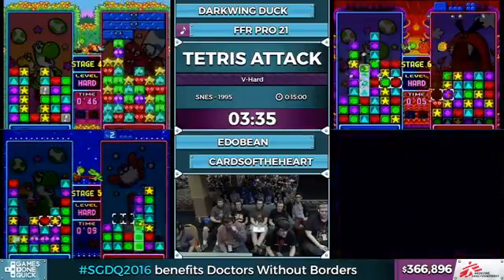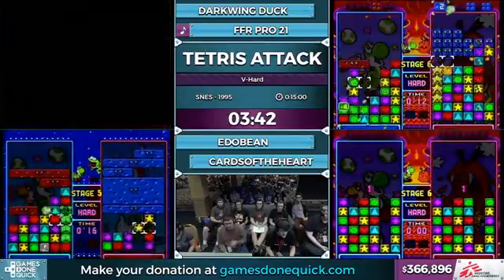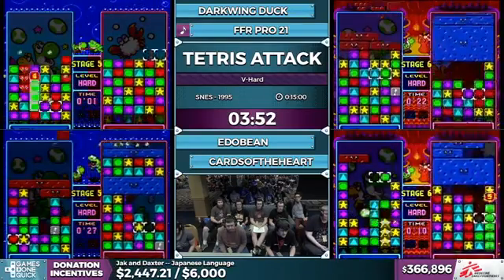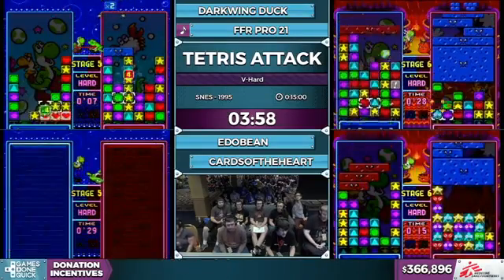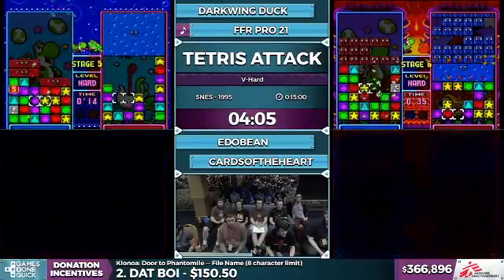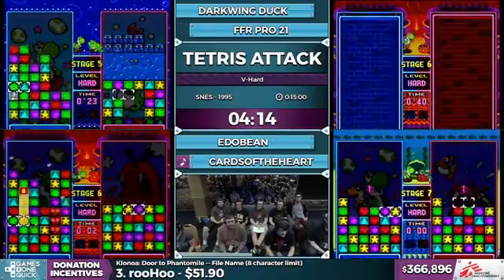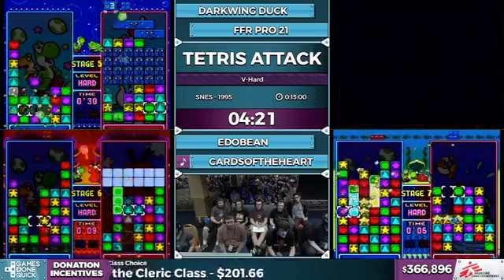As you can see from Darkwing's screen, the lag can be really bad in this game, especially with all the flashing blocks when a lot of garbage gets cleared. Right now we have Cards and FFR neck and neck on stage six, and Edobean and Darkwing not too far behind on stage five. With how this game runs, no lead is safe. Cards really pumped up with that 15-second Blarg on stage six. Whenever you can get a sub-20 time, that's really good — that's the magic number.